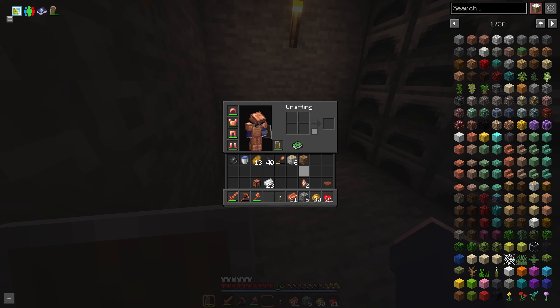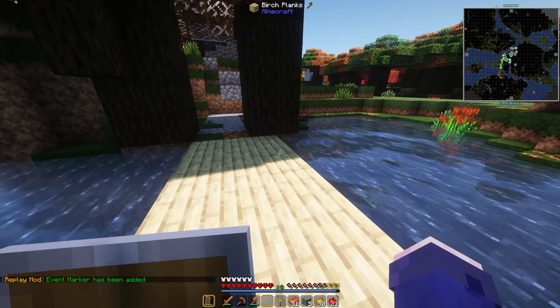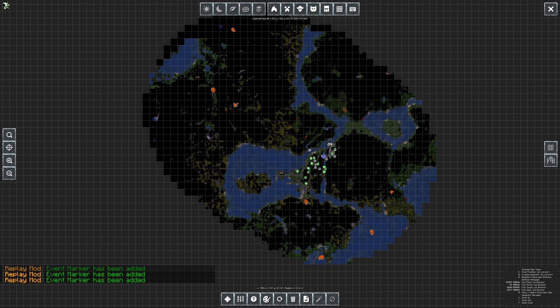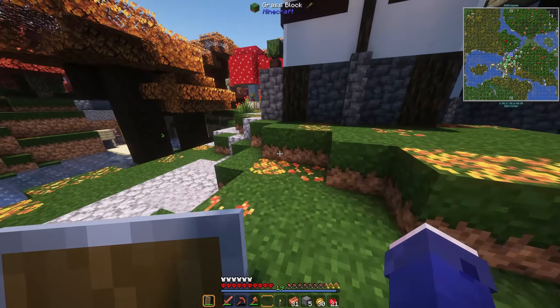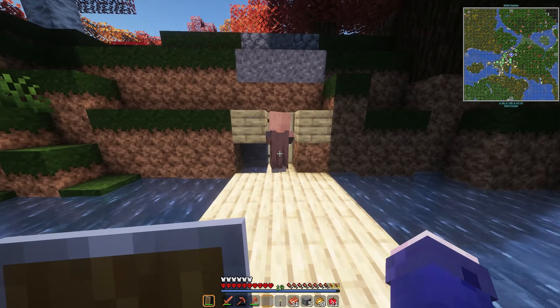In between episodes, I actually went out and did a bit of exploring. You can kinda tell from the map if I go outside. I'm not too familiar with how to use this map — I need to change the layer. I explored a little bit to the west and found a mountain — Windswept Hills, I think it was called.